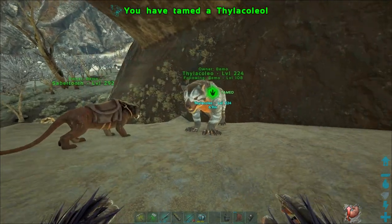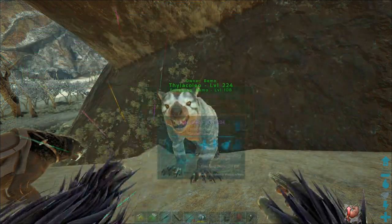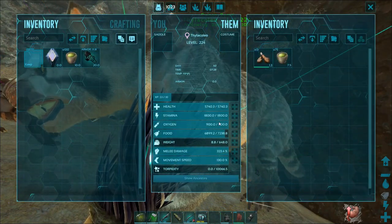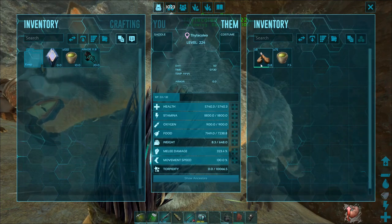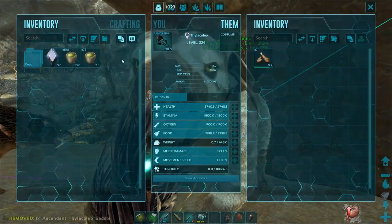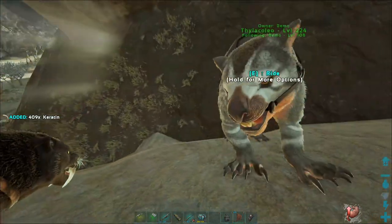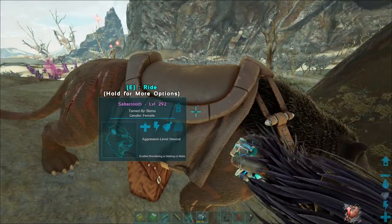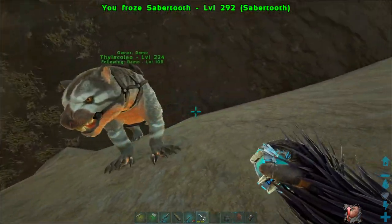Awesome — there we go, one thyla tamed up! Let's turn off the tracking. She came out level 224: 5700 health, stamina is 1800 which is pretty decent, weight is 648 — could be a little better, damage is 323, and movement speed 130. Not bad at all, I do like it. We'll leave the food in there for her to finish eating, throw the saddle on. Only used 25 narcotics, which was extremely helpful. We'll cryopod the saber as we'll be riding the thyla back to base.